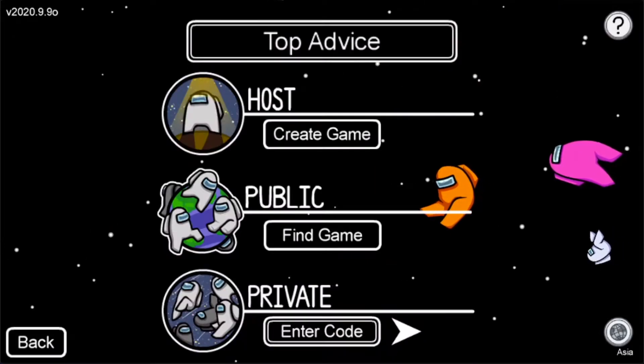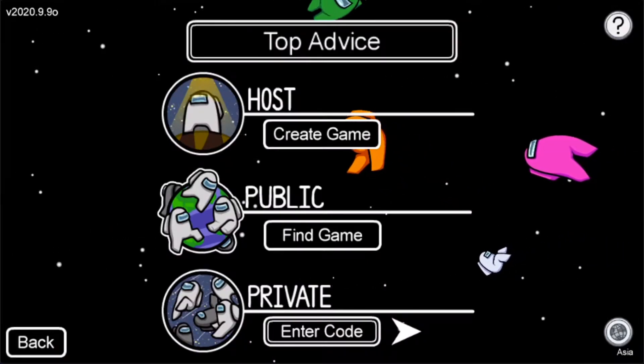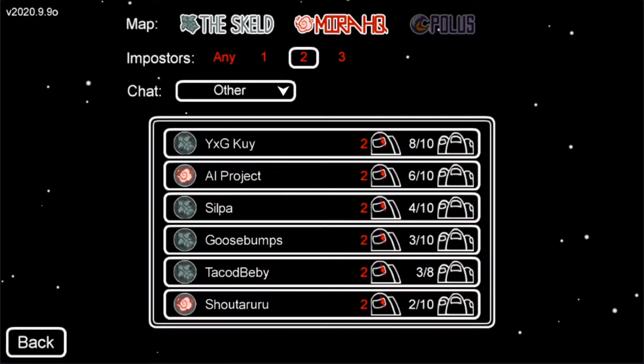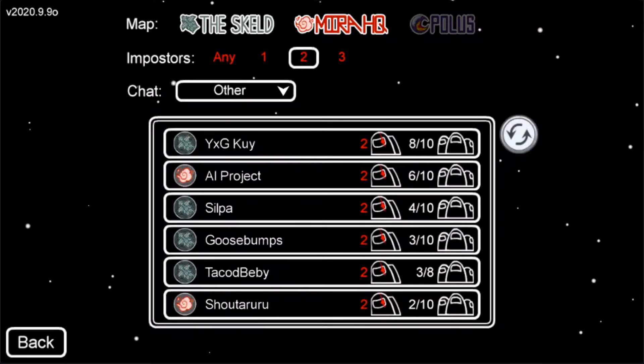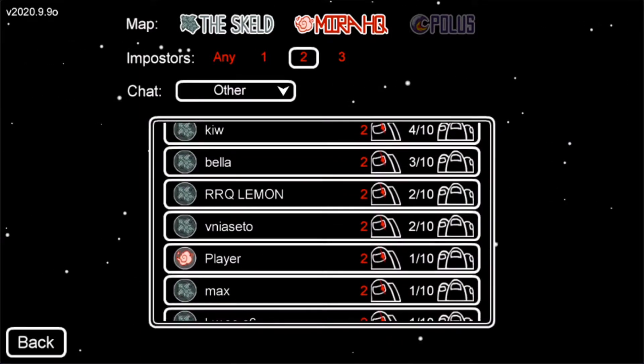Below the Public option there is a button that says Find Game — press on that. Here you can join a bunch of public games. You can filter by map at the top, and select one, two, or any imposters. There will be a lot of games you can join with strangers.